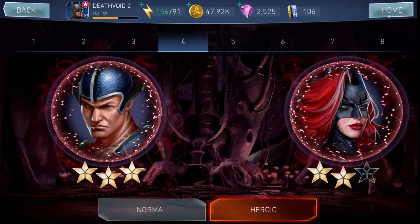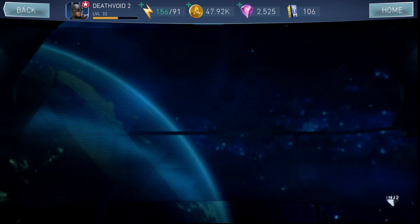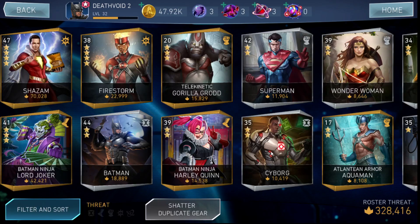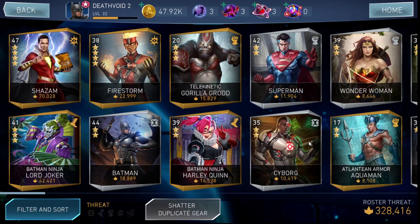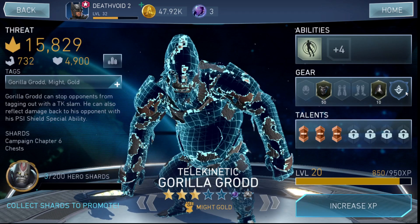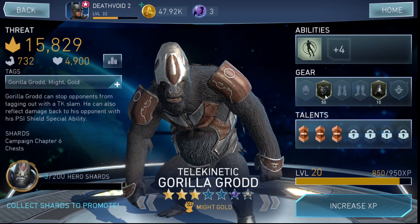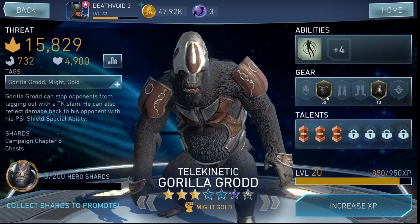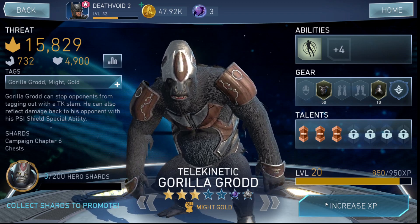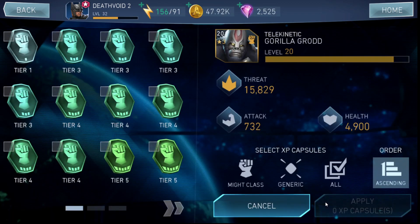Now let's jump into the roster. Other than Telekinetic Gorilla Grodd, I got two of his gears from raid drops — one at level 50 and one at level 10, which is nice. I might use him in the arena. Let me see if I have enough experience points to upgrade him.